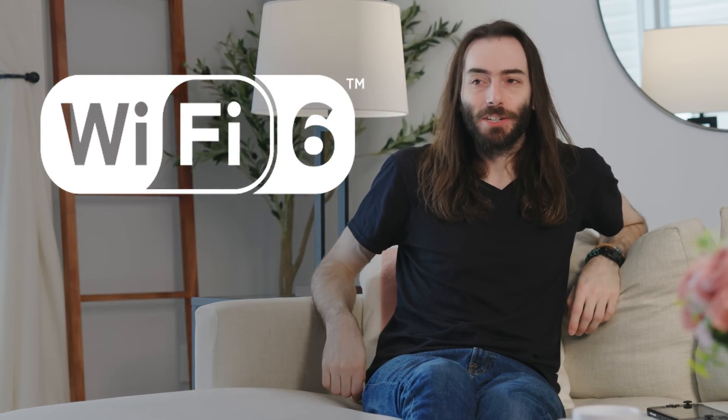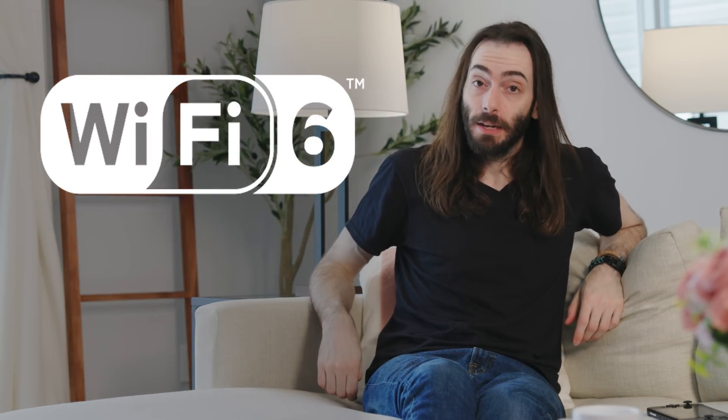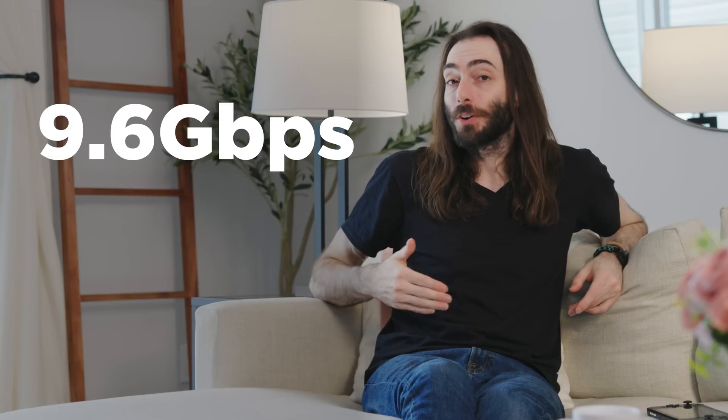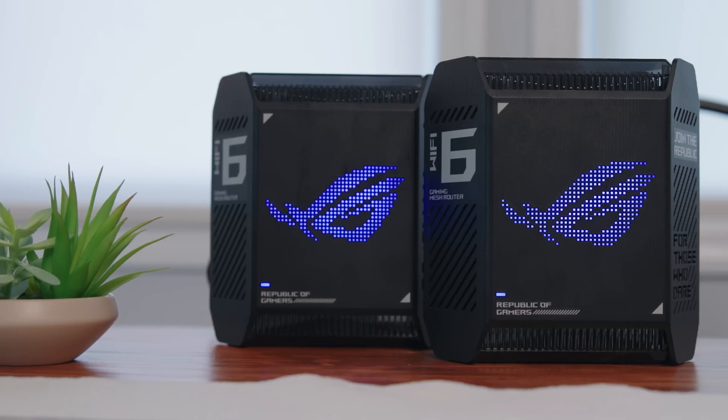But sometimes you just can't run cables all throughout your house — some things are just going to have to be on Wi-Fi, but there are ways to optimize that wireless connection. Newer consoles, like the PlayStation 5, have Wi-Fi 6, which came out in 2019. Making sure you have compatibility for that will get you speeds of up to 9.6 gigabits per second. That's something that my old router did not have. This new ASUS one does.